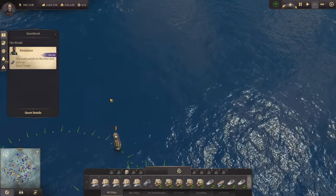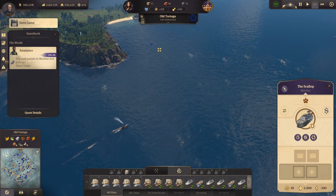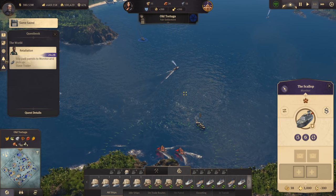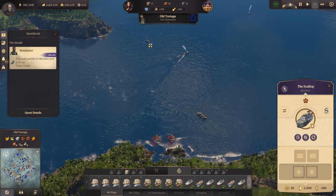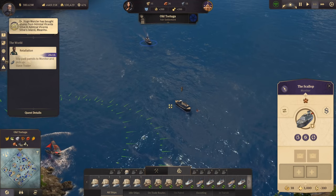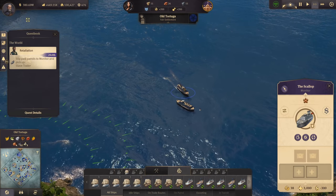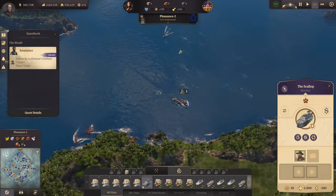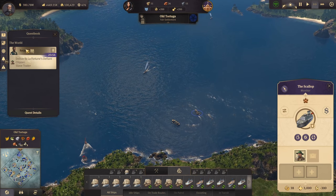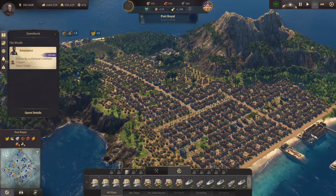The monitor has arrived now, so we can do the Retaliation smuggling quest. Our monitor is really quick compared to the schooners there - it should be easy to get to the target ship and back. We intercept the slave trader and then get back to Sean's clipper to complete that quest.